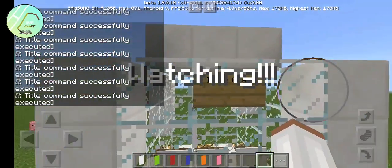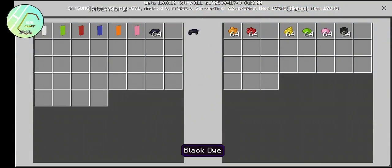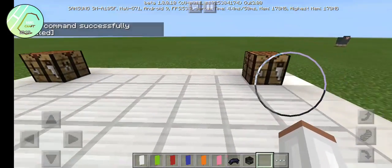This is the ImageCraft. You need any banners and any dyes, but I choose Black Dye and Wither Skeleton Skull. You need Wither Skeleton Skull.